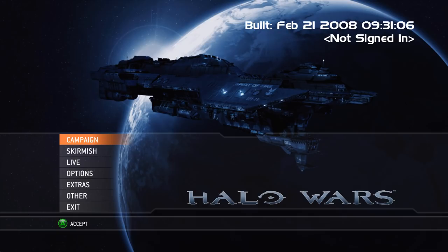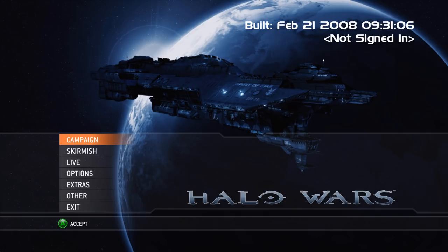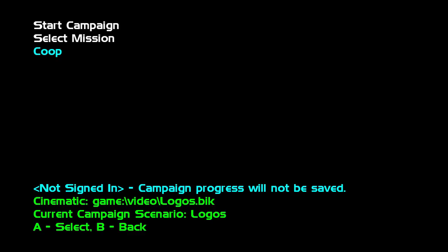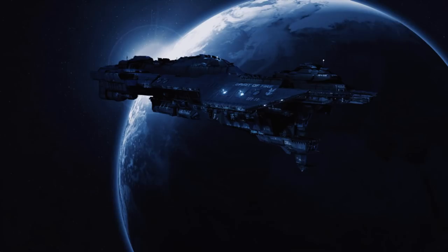A placeholder background is being used in the alpha's main menu, showing a still picture of the Spirit of Fire with a planet that is most likely Harvest, and the animation of the planet rotating loops every couple of seconds. Despite the fact that this alpha build doesn't contain any single player levels, the prototype campaign menu could still be accessed, and inside the selection shows options typically expected from a campaign menu, with options for starting the campaign from the beginning, selecting a mission, or playing through co-op. Attempting to start the campaign will show a brief synopsis for the first mission.